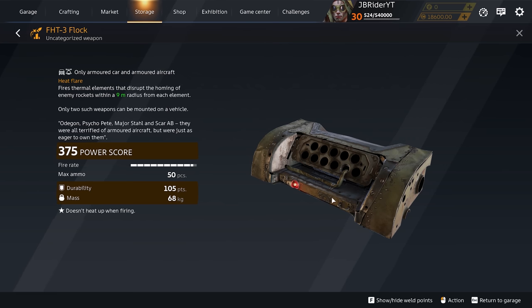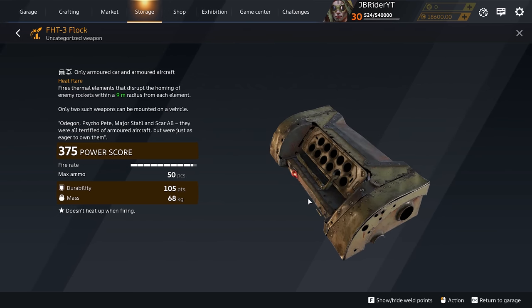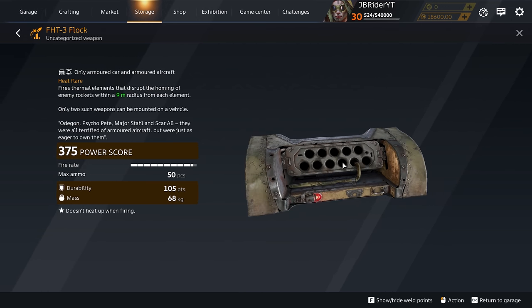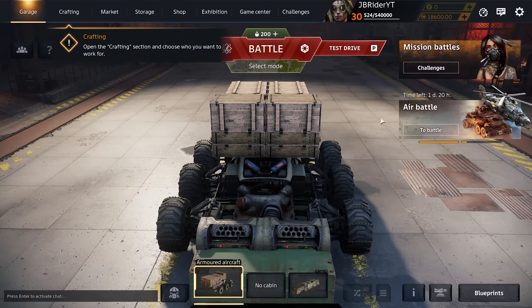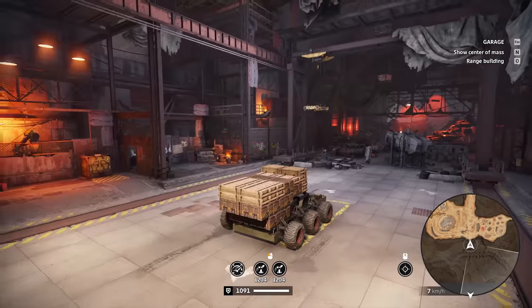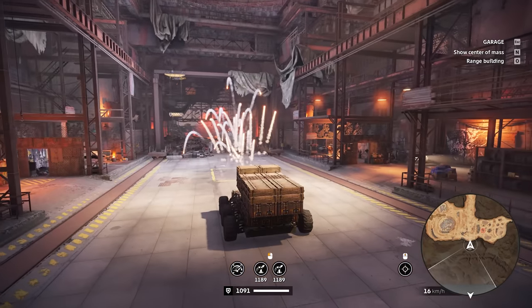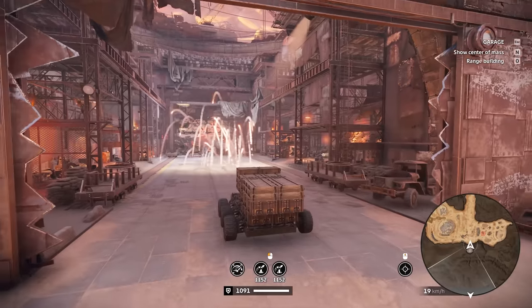The last item from the battle pass is the countermeasures — the FH3 Flocks Heat Flares. It does not have a perk, it only says it doesn't heat up when firing. It does look a little bit powerful but it runs out of ammo pretty quick — you start off with 50 rounds. I made this build to see how many flares we can fire. We have 1200 flares, so we are the ultimate flare machine right now. Nanuk, Zappa, come at me bro!